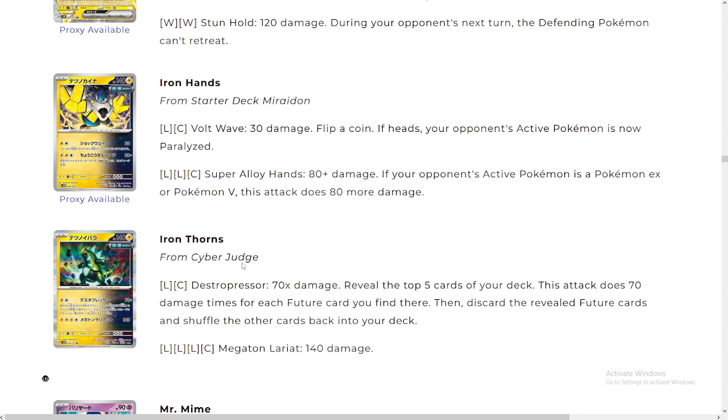Got Iron Thorns and Iron Hands — baby form. Let's look at Iron Hands: Alloy Hammer — 80 plus damage; if the opponent's active Pokémon is a Pokémon EX or Pokémon V, this attack does 80 more. Oh my god, that's amazing! So for three energy you can do 160 damage and he's a one-prize — that's really good. And then you can paralyze the opponent's Pokémon.